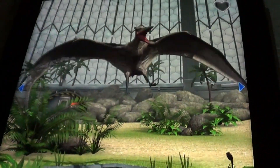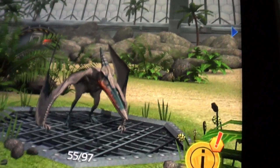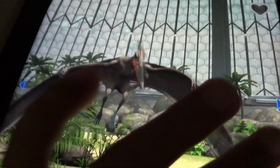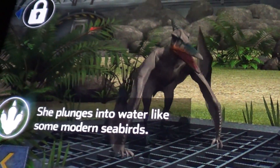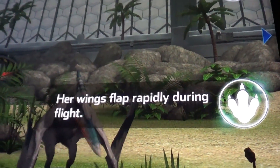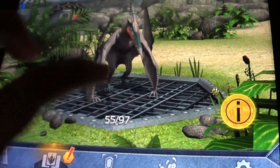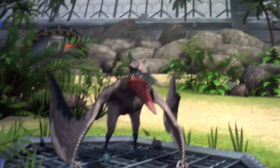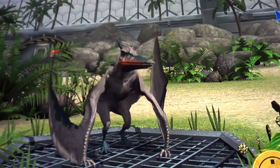Ceratops 4 out of 7. That looks cool. I like the color — blue, orange, and gray. She emerges into water like a modern seabird. Her wings flap rapidly during flight. Let's see what's her tattoo. It's flying! I like it.